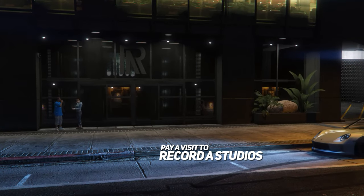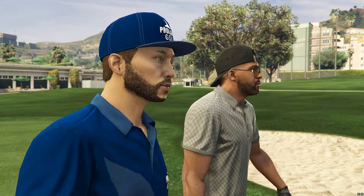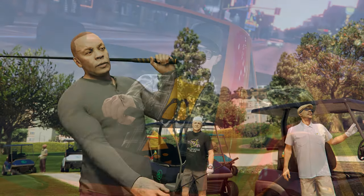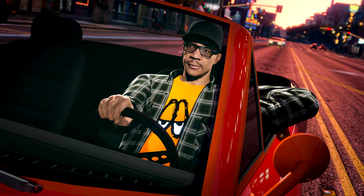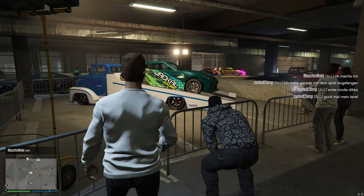If you visit the Record A Studios you will unlock the Rockstar Studio Colors sweater, and if you meet with Dr. Dre this week in the LS Golf Club in the intro to the Data Leaks mission, you will be given the DJ Poo t-shirt. This week the podium vehicle is the Raiden and the prize ride this week is the Euros.